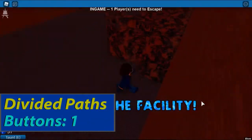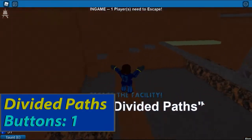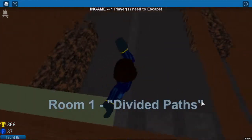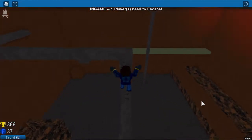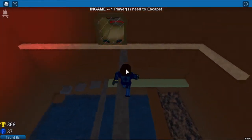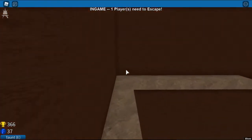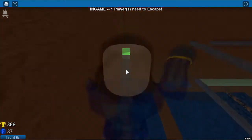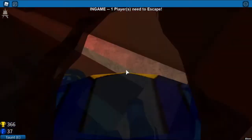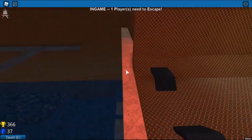Divided Paths. Find a way up towards the stone truss. Climb them, then turn left. Go towards the vent and turn right. You will now see the green button — press it, turn around and escape. And that's how you beat Divided Paths.